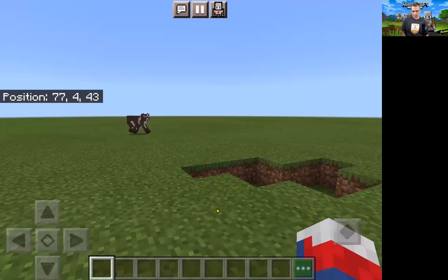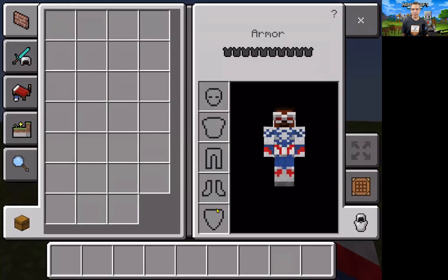The hotbar is kind of like your pockets. You have these nine slots, and whatever you have in these slots is what you can hold and use. If you click on the three dots, you get to your inventory screen.